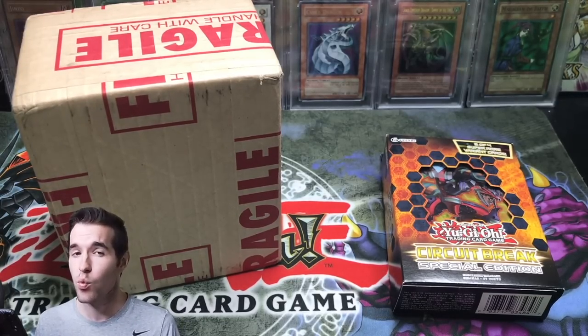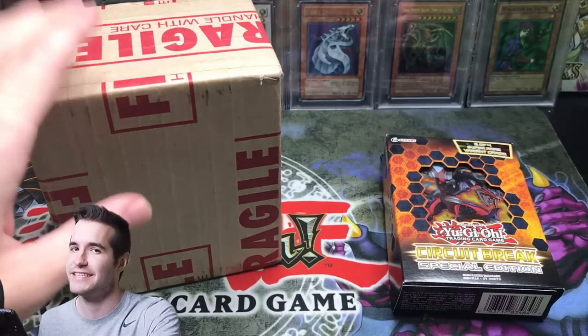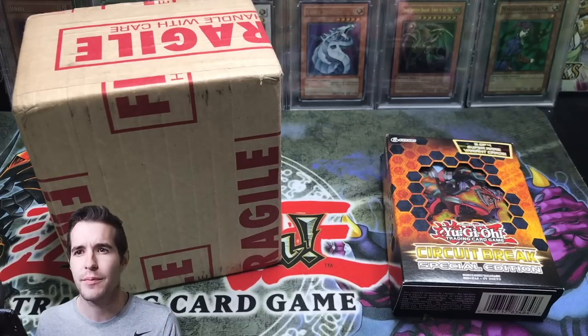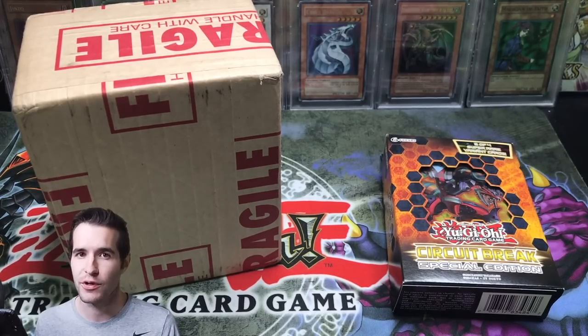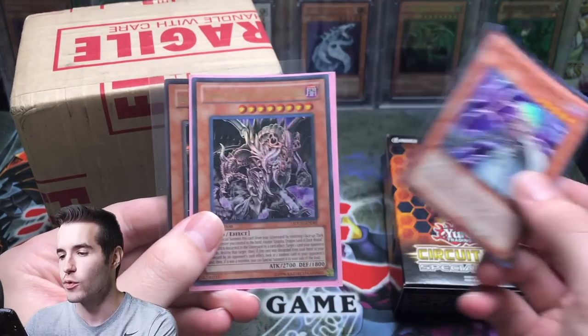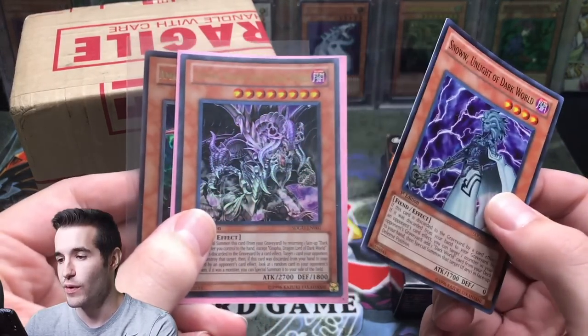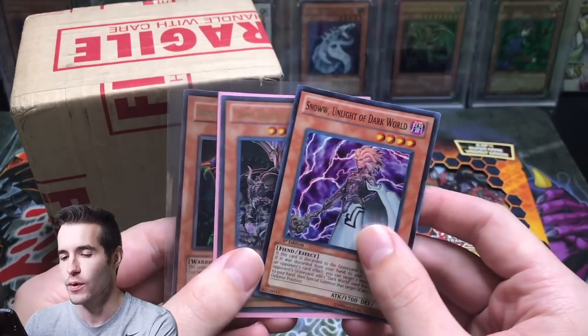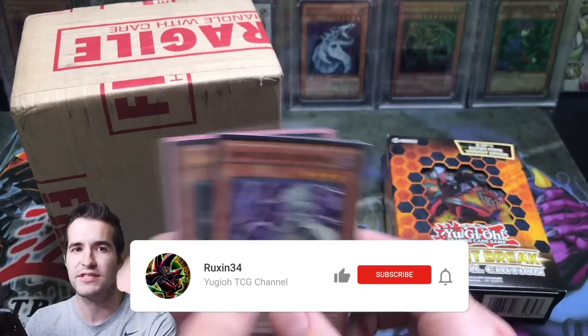Some cards you guys have been asking about, like where's the Ghost of the Rainbow Dragon — it's in here. The giveaway for this video is Snow, Unlight of Dark World, a Grapha the Dragon Lord of Dark World, and an Amazoness Swordswoman. All you have to do is like the video, be subscribed, and let me know your favorite card from this PSA return.